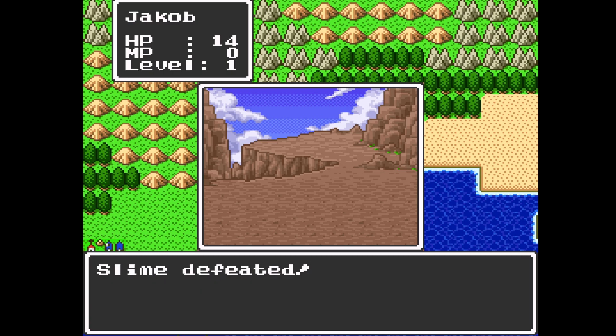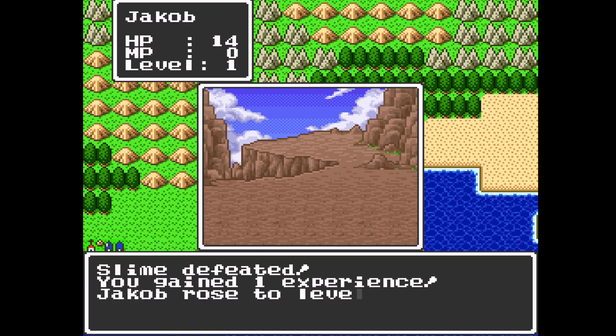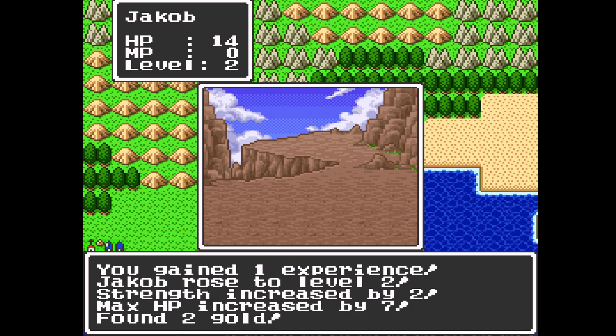I think the Super Nintendo version does make it a little more efficient. Yeah see, look at that — we're already level two. It normally takes a little longer in the NES version. So let's see what we got: strength went up by two, maximum hit points increased by seven, and we found two gold.